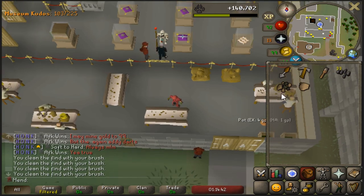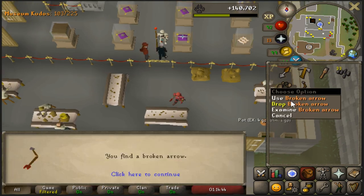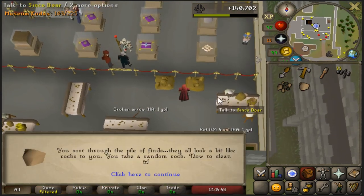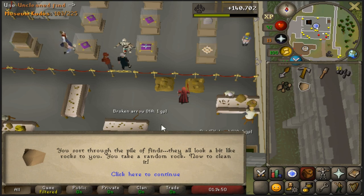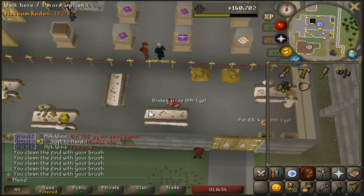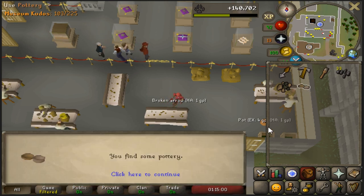So just a ruby necklace enchanted — it's pretty easy once you have unlocked it. It's a 1 in 51 drop rate, and that seems pretty low, but it is very boring to do. But once you have it, you can then use them as many times as you want.